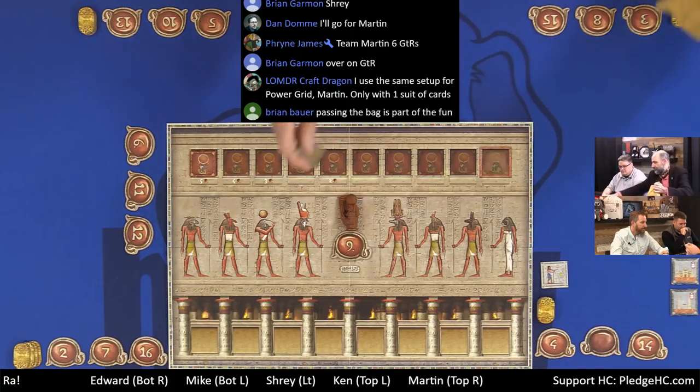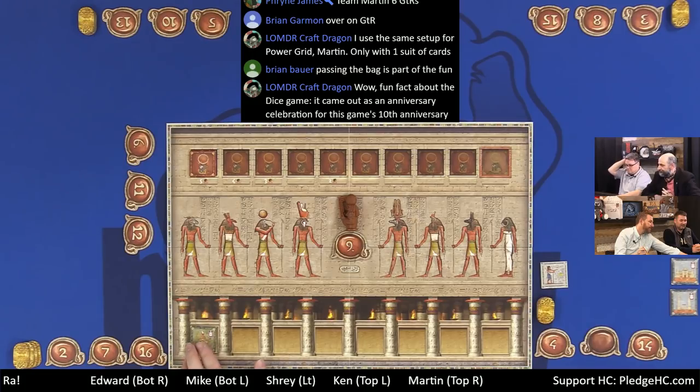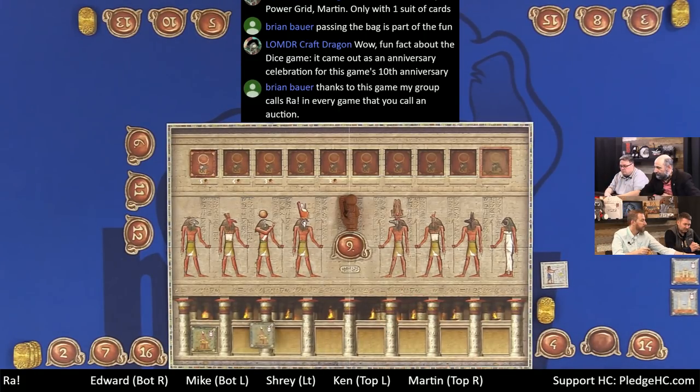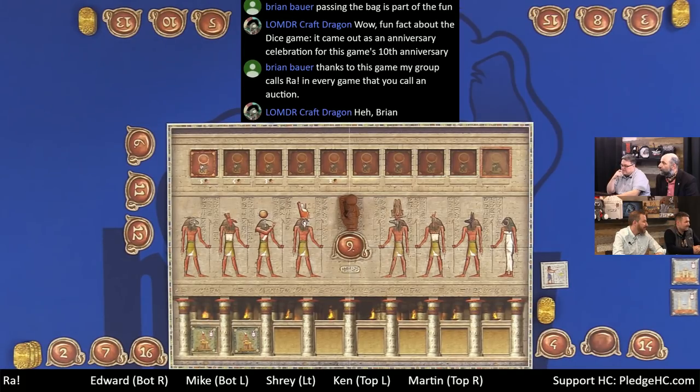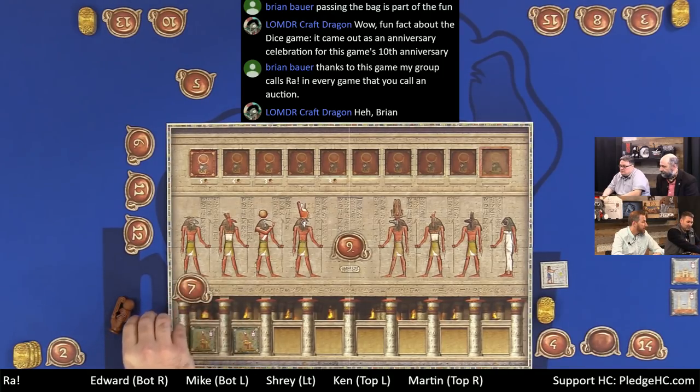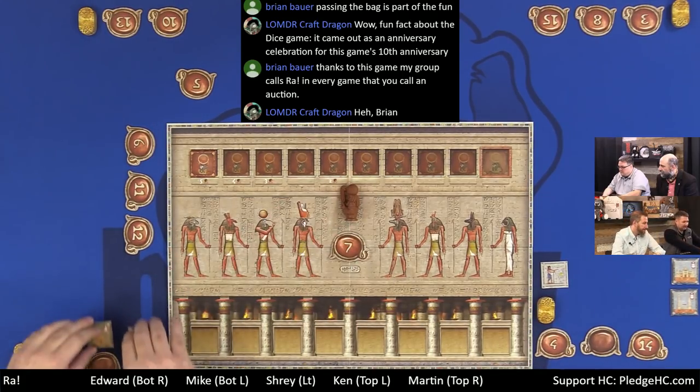One more thing: disaster tiles. Not all tiles are good. These correspond to different tile types and are cracked with black borders. If you win an auction and the lot contains disaster tiles, you have to discard two matching tiles from your tableau for each disaster tile in the lot — if you have them. This is why you might see a whole lot with no one bidding: if there are enough disasters in there, no one's going to want it. We also clarify: calling Ra yourself does not advance the Ra track toward end of era.